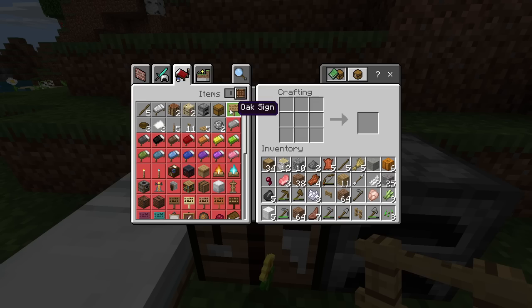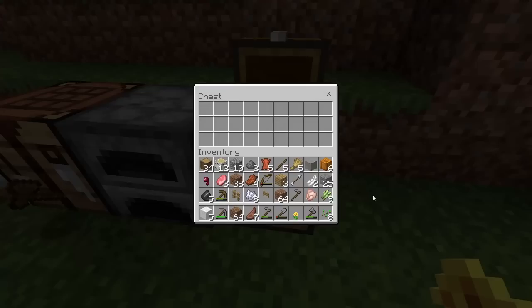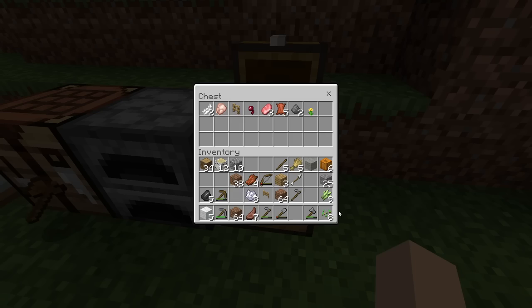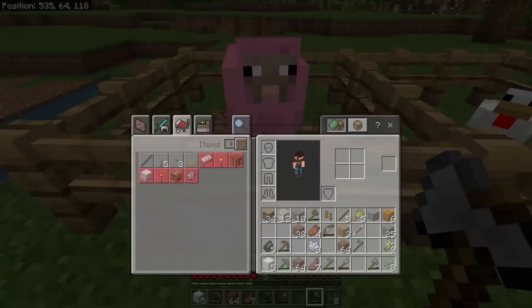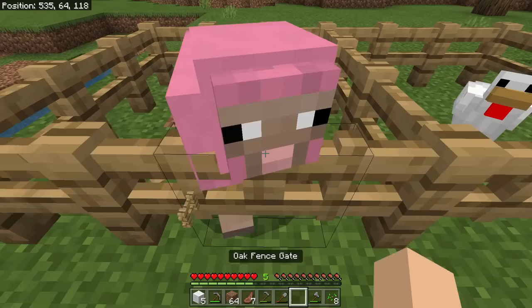We've got a little bit of a problem - we don't have room in our inventory anymore. We're going to make some more oak planks and then go to our crafting menu to make our first chest of the world. This chest is going to allow us to store all the items we need. We'll place that down and put away anything we don't need to carry - raw meat, fence, leather, gunpowder. Then we want to place down our fences so we can get in and out. Let me craft one more fence.